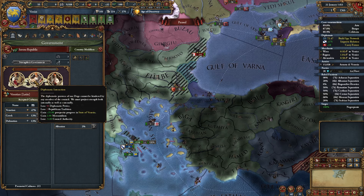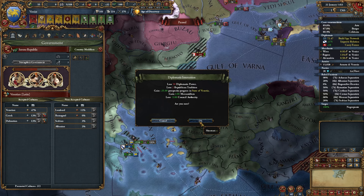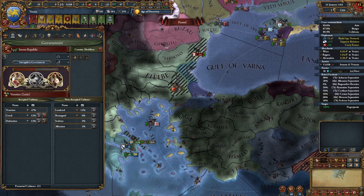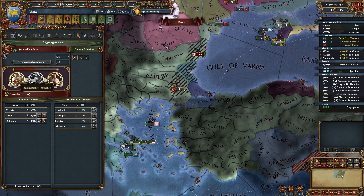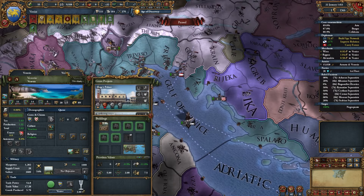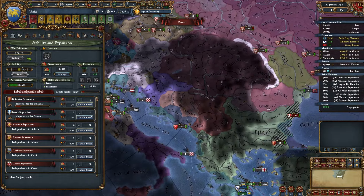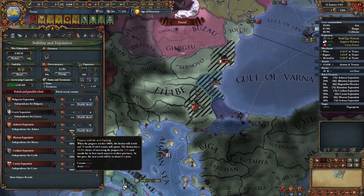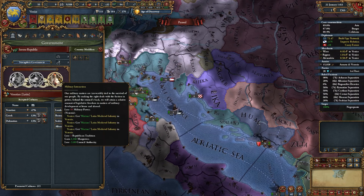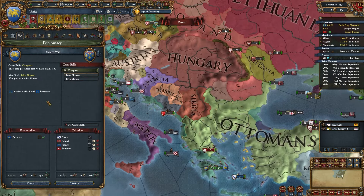Mercantilism looks pretty good - prosperity and mercantilism. I also kind of want something else, but wait - I don't have to sacrifice crown land for these options! These are way better - I don't have to pay crown land anymore. Turns out I was just trading admin points, not crown land. Yeah, that's a lot better. I still have my eyes on Naples but I've been distracted a couple of times.